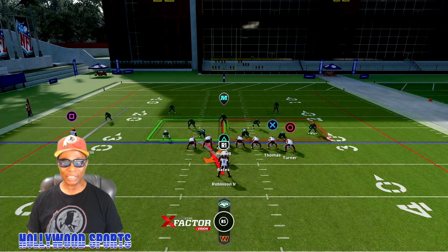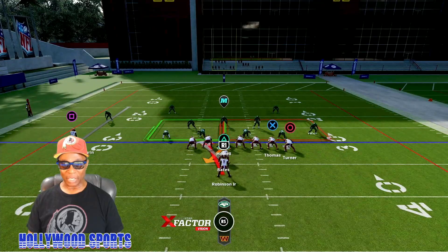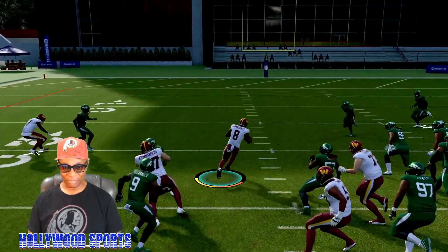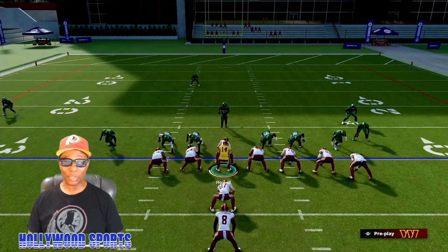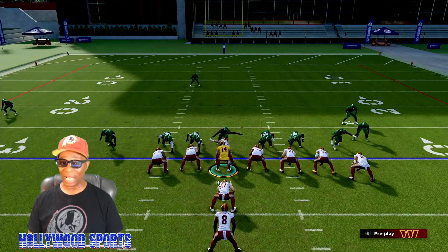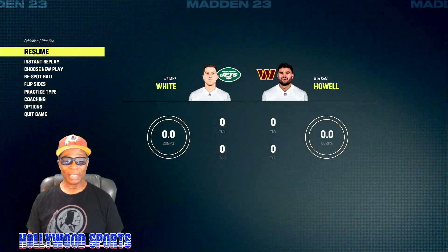We have one, two, three blockers versus one, two, three - you never count the mic in the middle. We're going to follow the fullback. Right there - and I didn't hit turbo not once. Because if you hit turbo against the CPU, they're going to block shed. If you hit turbo against online, they're going to block shed quicker. You don't need to hit turbo until you get to the open field. Now let's look at the replay.